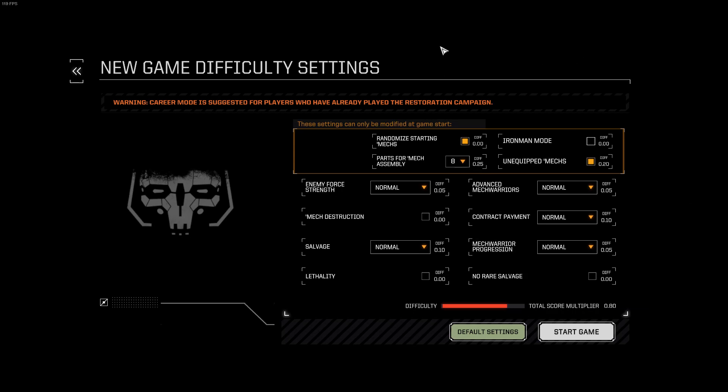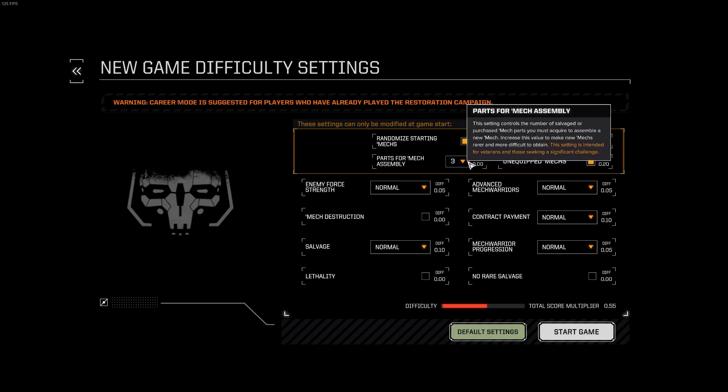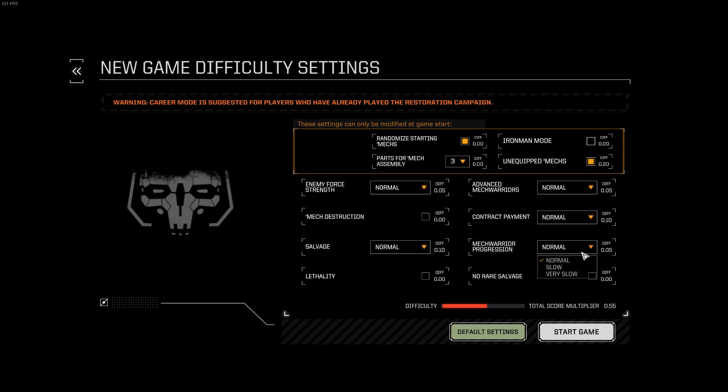You have 1,200 days, and at the end you get a score, but you can keep playing after that. I'm going to leave it at 3 parts for mech assembly for the sake of the series so we can progress more along the way. If you do like to stretch things out, change the parts for mech assembly to 8, and also bring the MechWarrior progression to something like very slow. It'll really just stretch out the game, which is kind of cool.